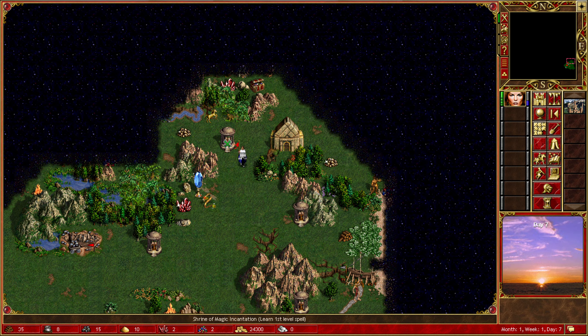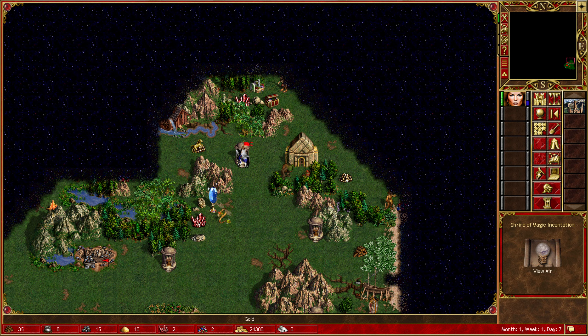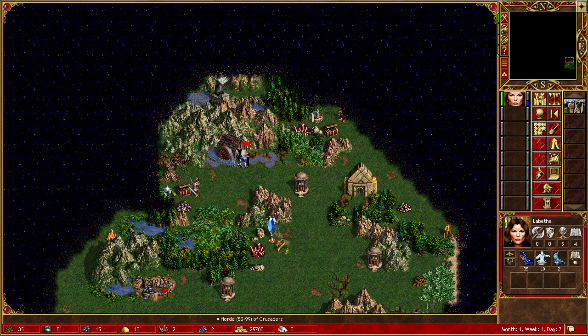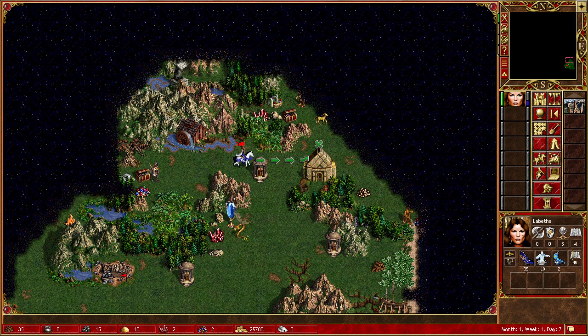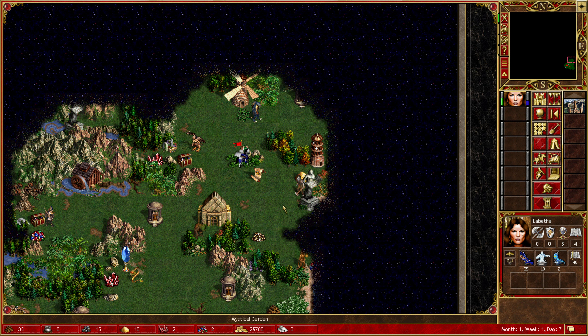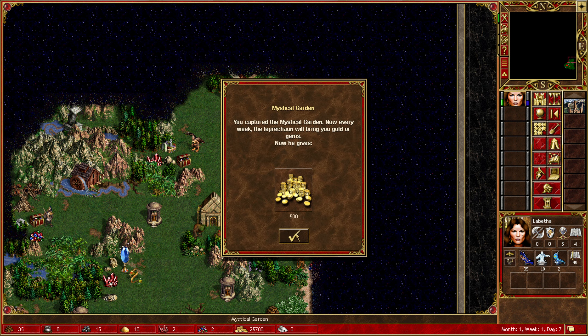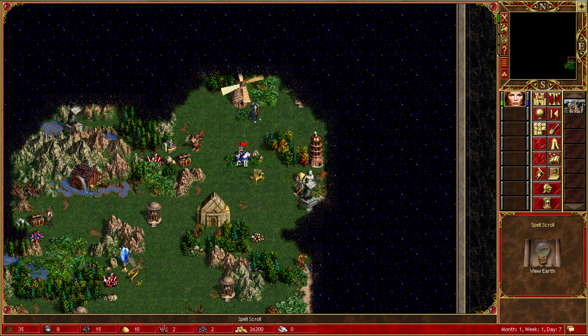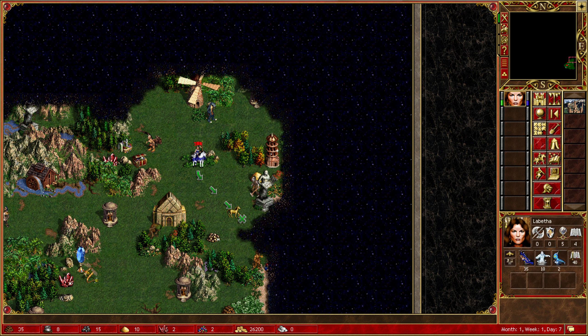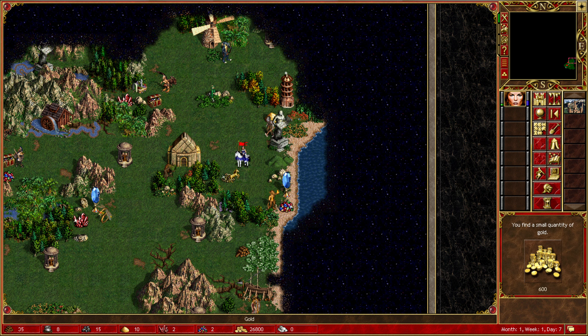I don't think I lost too much from this strategy. It brings me gold every week - beautiful. Crusaders are a little bit higher end. There's a spell scroll and a mystic garden. A gold or gems - very nice indeed. We have another spell. Lizard men are quite powerful, staying away from this for now.